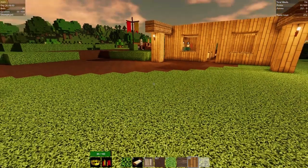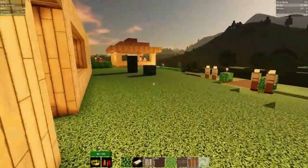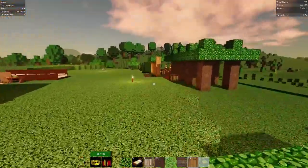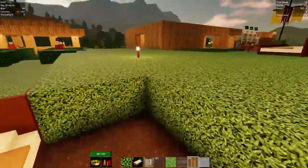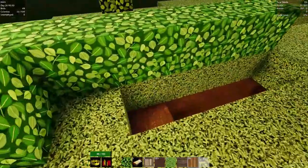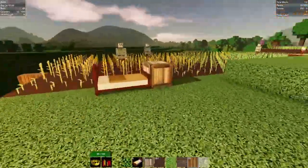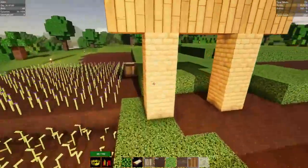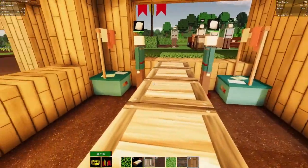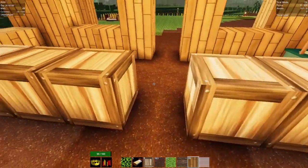Hello everyone and welcome back to Colony Survival. Last episode we started our base - let me give you a quick little tour. We did a little clay maker's hut over here with a berry farm. We got our forester and log splitters over here, and we have a mine started down below. We started some farms with wheat and a flax farm on the end. We started our first building with two tailor shops and a bedroom behind it - 16 beds and 16 workstations.